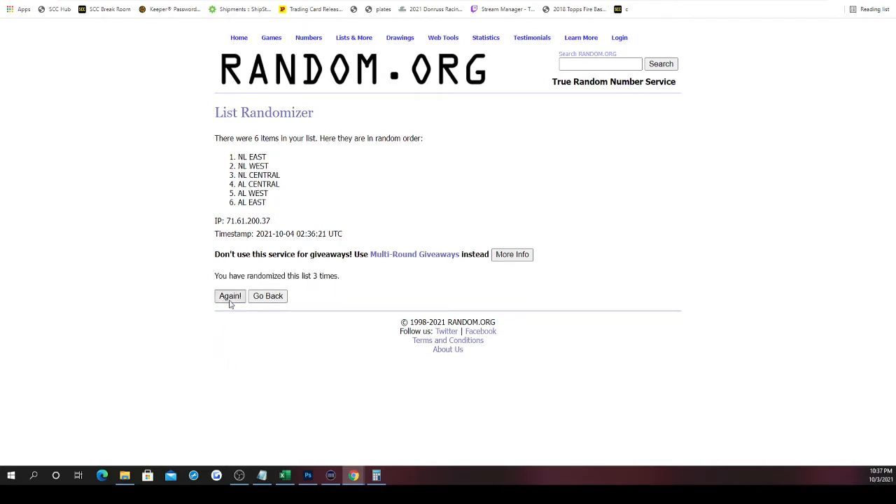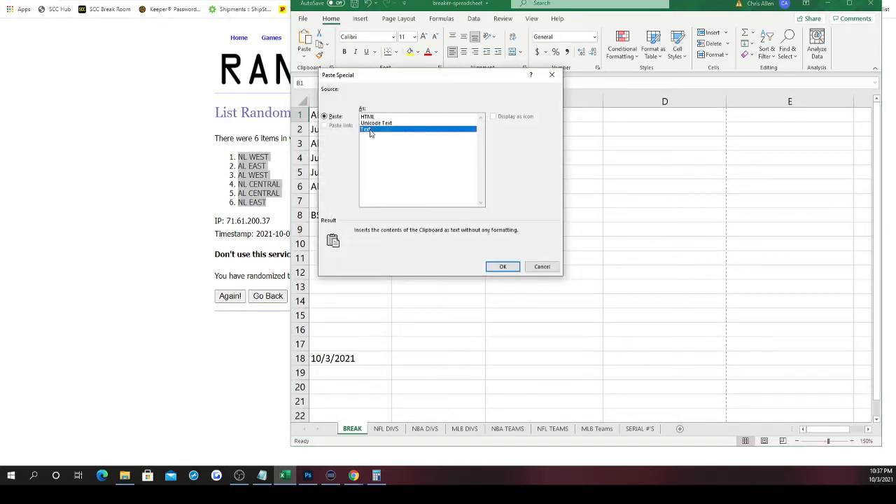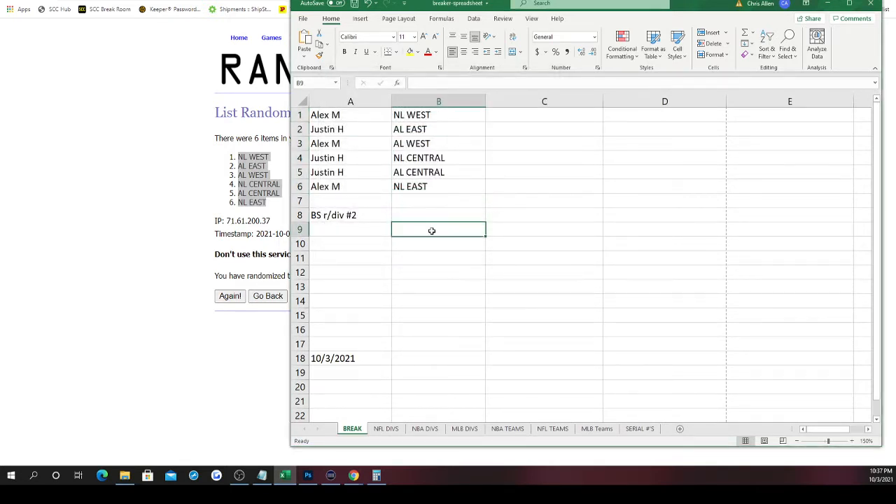Saquon balled out for you today against the Saints. Alright, five times randomized — NL West on top, NL East on bottom. We're running a baseball break and talking about football. So Alex, you start out with the NL West. Justin, the AL East. Alex, the AL West. Justin, the NL Central and the AL Central. And then Alex, the NL East. Alex is like, finally, I don't get a Central!